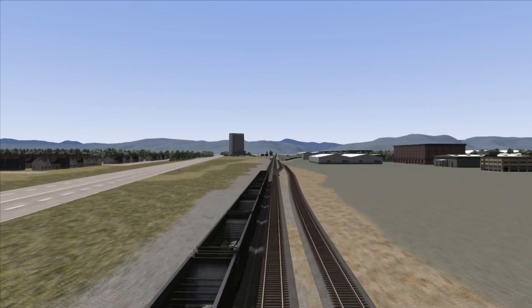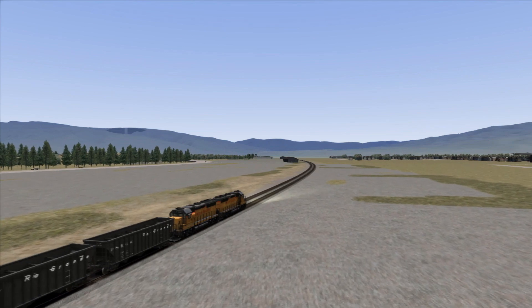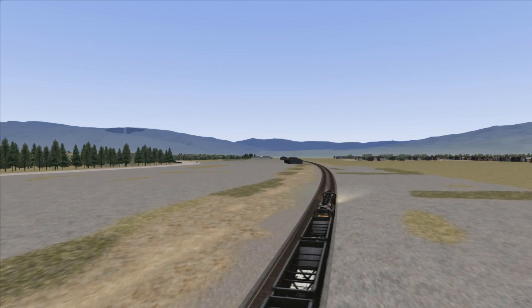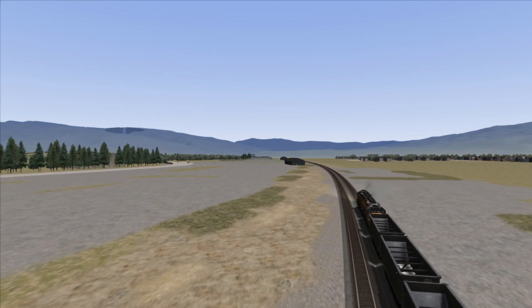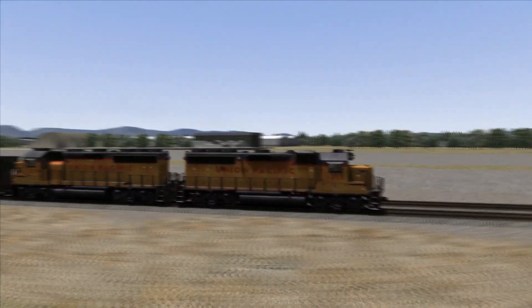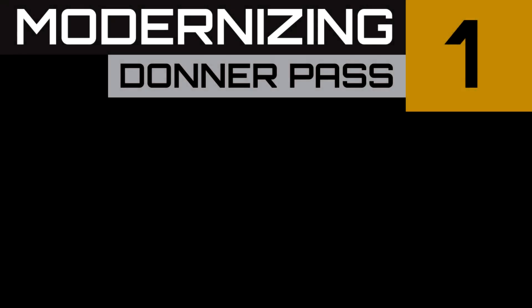That is it for episode one. I'm not great with these talkovers, but I'll get better. Some little flybys, putting the GP38-2 Union Pacifics out — as you guys can see, we got a lot to do. In the next episode, I plan to work on the road system and add some more buildings in this area. Hopefully by the third episode, we'll track back to the yard, and then maybe the fourth and fifth episodes we'll be back at Reno. Thank you guys for joining me. Feel free to subscribe to the channel and hit that notification bell. That has been episode one of Modernizing Donner Pass — thank you for watching, and I hope to see you guys in the next episode.